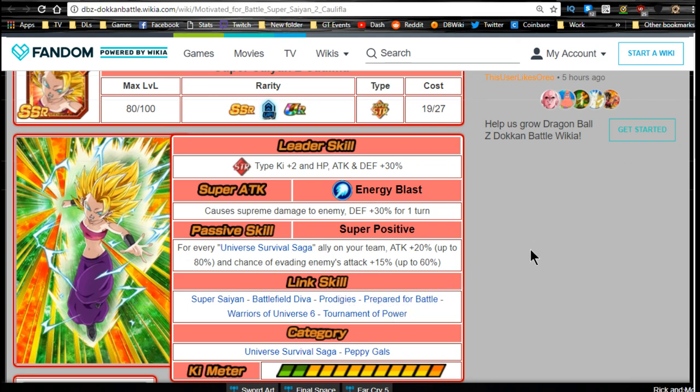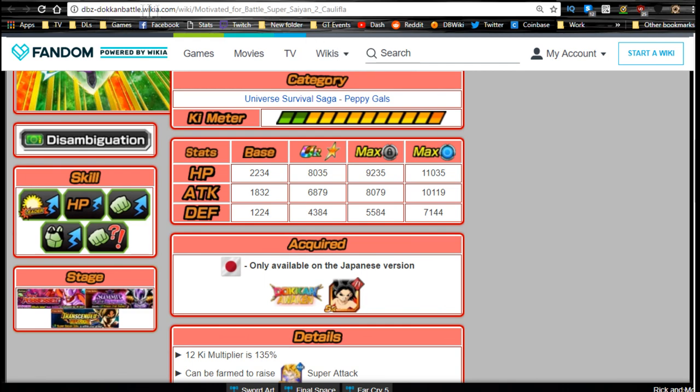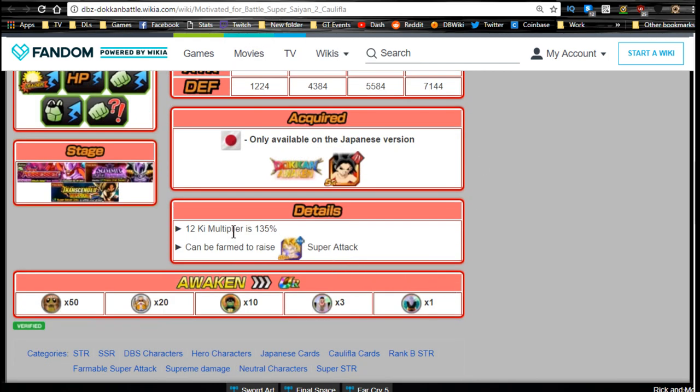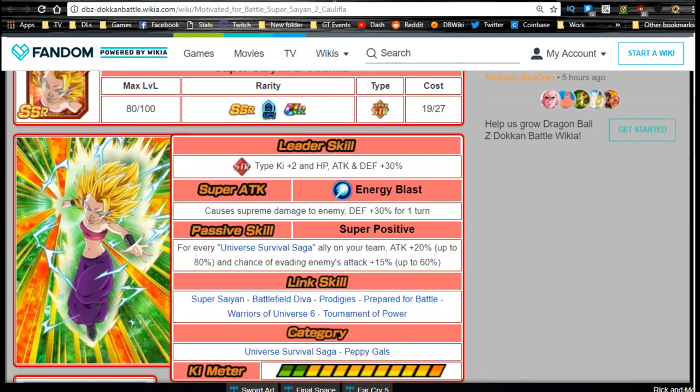Super Saiyan, Prodigies, and Prepared for Battle are her three most common links, so almost any Vegeta links very well with her. She's part of Universe Survival Saga and Peppy Gals. Max stats: HP 8035, attack 6879, defense 4384 with a 12-key multiplier of 135%. She can also be farmed to increase the super attack of the agility Caulifla, who has a 50% dodge and attack +70 in her passive — supreme damage with defense +30% for one turn.